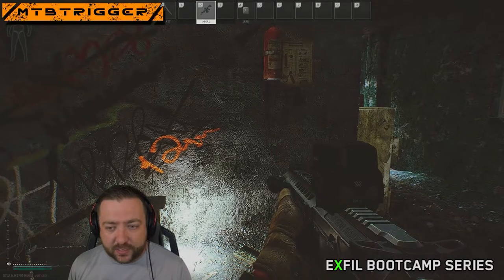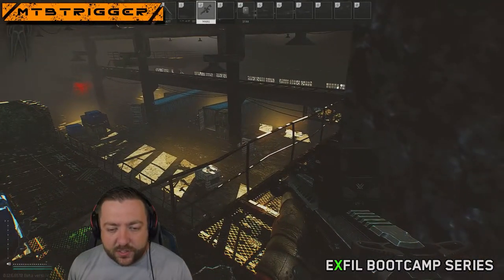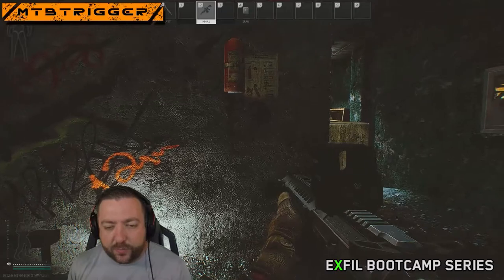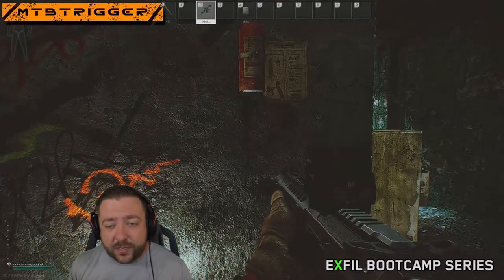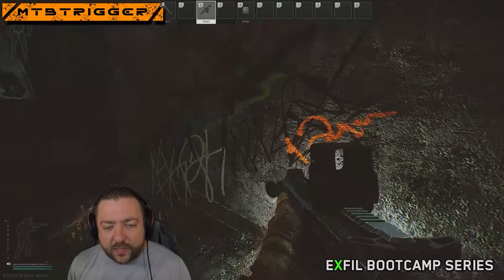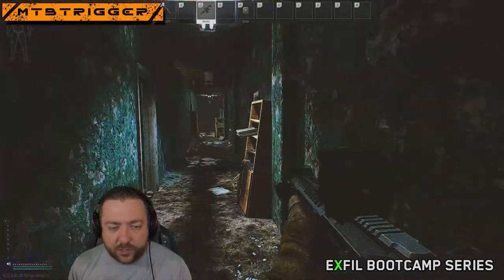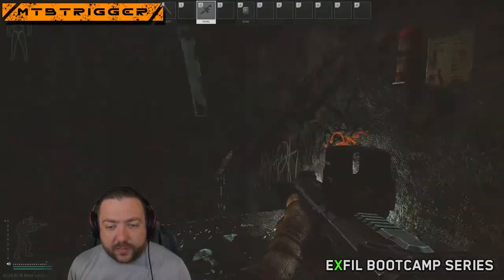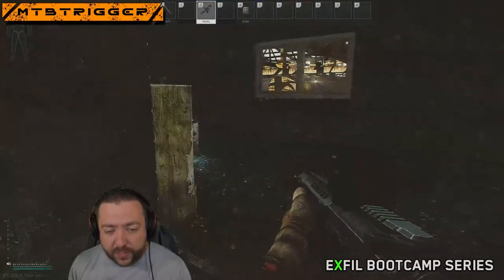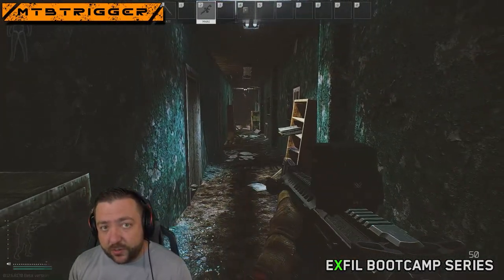Let's start with the basics. If you were running up here — the area I'm in for reference is the office area of Factory. There's a big hole in the wall right here, and I'm standing on the staircase right above it. The basic thing you can do if you think there's an enemy down here is hold W and then turn your mouse. That gets you up here, but it leaves you exposed because of the amount of time it takes to turn and where you end up — in the middle of the hallway — so there are any number of places an enemy could target you from.